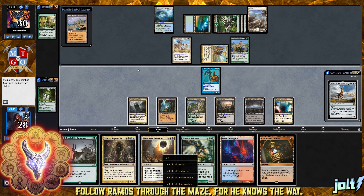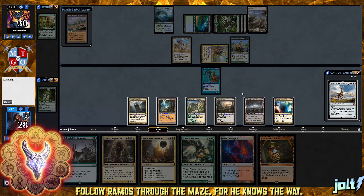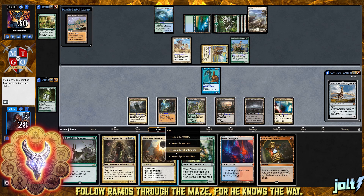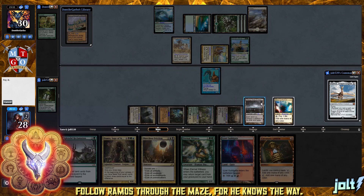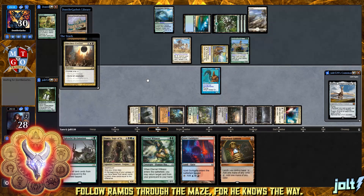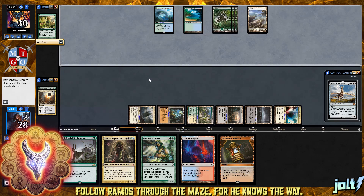We're going to stop that enter-the-battlefield shenanigans from Gilded Drake. Let's go ahead and tap down for Merciless Eviction - exile all creatures. We're going to use white and black. We don't have to tap down Ancient Tomb, so we're not taking any extra life. We're going to exile all creatures, get rid of our creatures unfortunately, and basically send our opponent's commander back to the command zone. That gets rid of the Gilded Drake interaction.